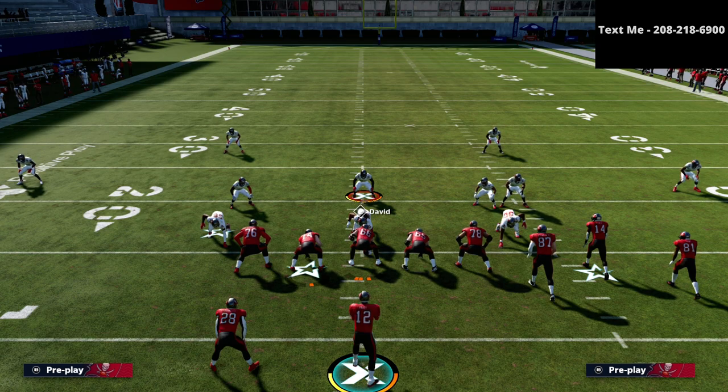Those are a couple of adjustments from quarters coverage to really limit what they can do from gun bunch. I would user on the left side out of quarters, and if there's an option route I'd take that away with my user, or sit on the crosser or a slant — anything crossing from the bunch to the solo side is typically going to be your responsibility.